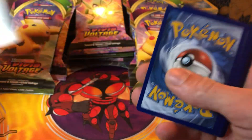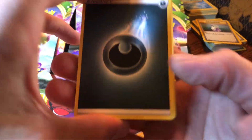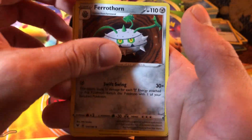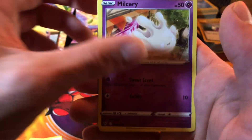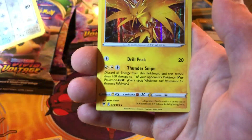White code card. Dark energy, Pineco, Telescopic Sight, Fairythorn, Blitzle, Slugma, Beldum, Milcery, Wooper, Eevee, and a hollow Zapdos.